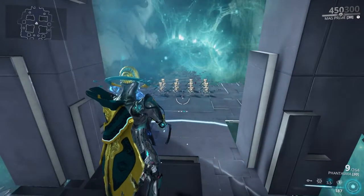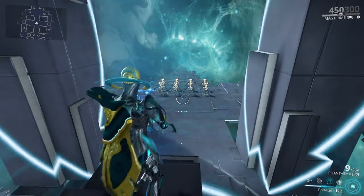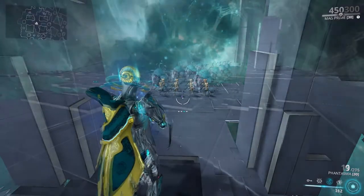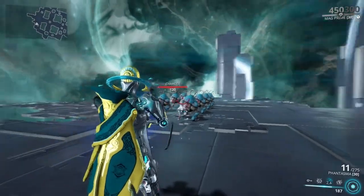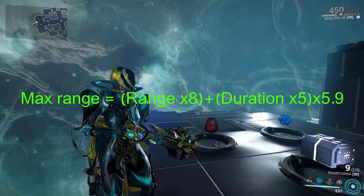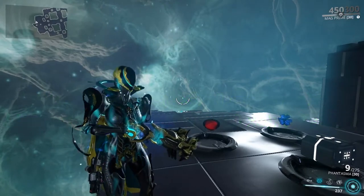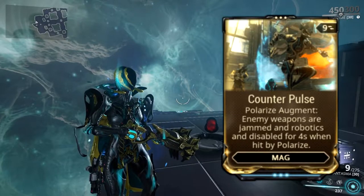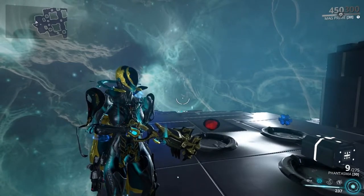Polarize. Mag emits a wave 8 meters in radius that moves outward at 5.9 meters per second, replenishing allies' shields while reducing enemy shields and armor. Keep in mind that this ability does nothing to Flesh, so if an enemy's health bar is red, this ability will do nothing to them. To calculate the maximum range you can use the provided formula, which for base stats will be 37.5 meters. This ability has an augment called Counter Pulse, which causes enemy weapons and robotics to be disabled for 4 seconds. Considering the range Polarize can have, let's say it's extremely effective.